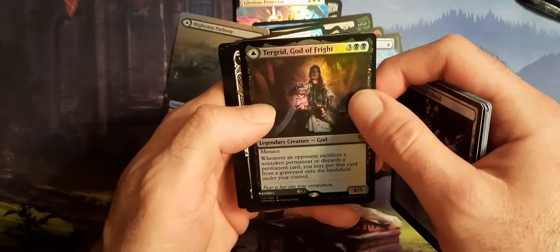Finally getting used to the set and all its little intricacies now that I've added some of the cards to my standard decks. Okay, there we go. Toski, the Bear of Secrets, and the Realm Eater. Showcase Foil.